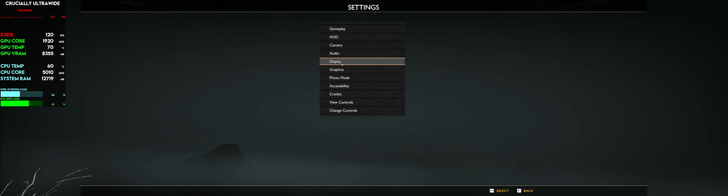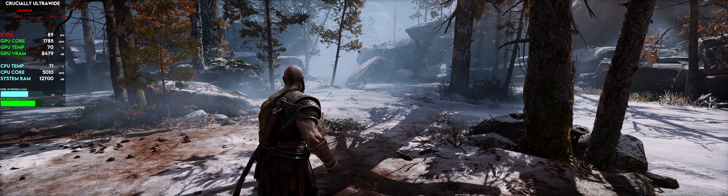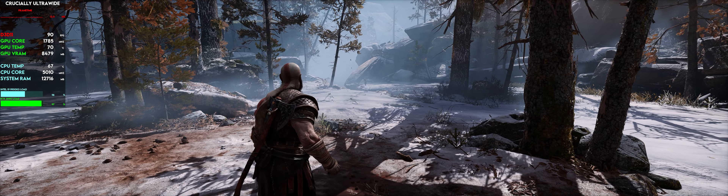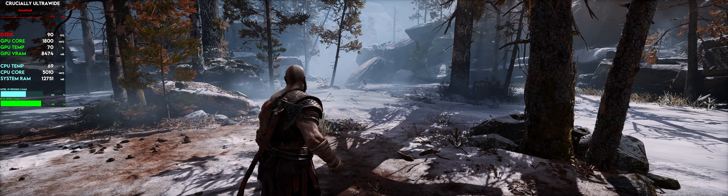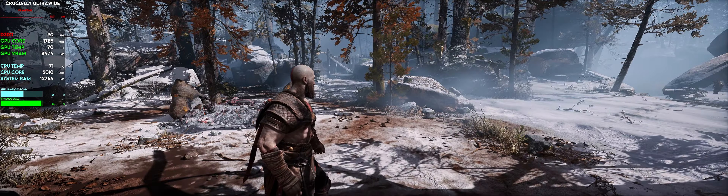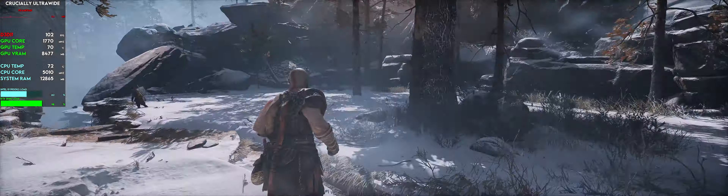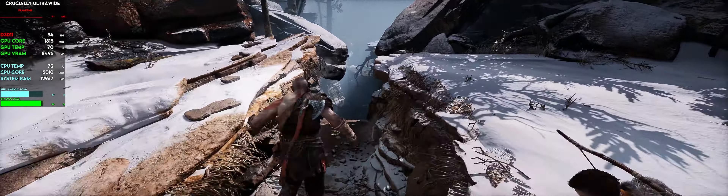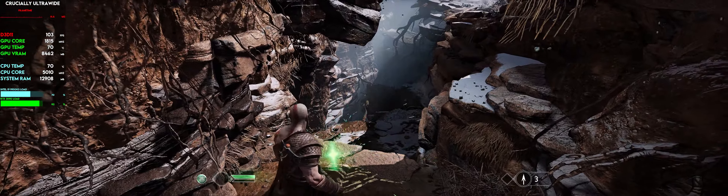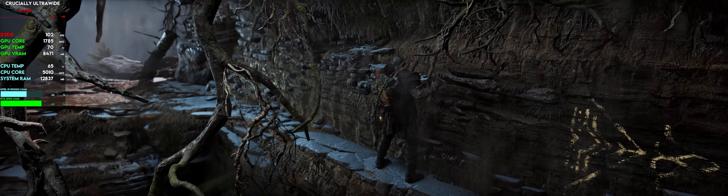Switching from DLSS Quality to Balanced only gets me about three or four more frames, so I'm keeping it at Quality. I played through some of the game already, including the first boss fight with the Stranger. I don't really want to spoil too much since it recently launched on PC, so let's just play a little bit and hopefully find some combat.